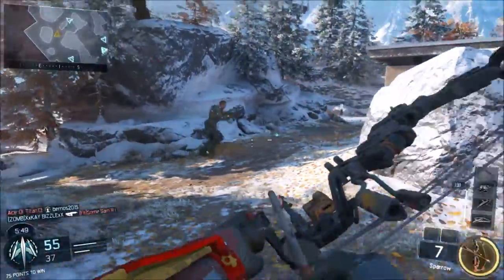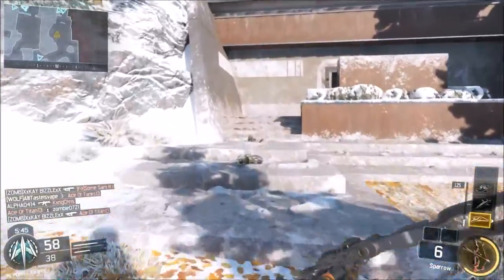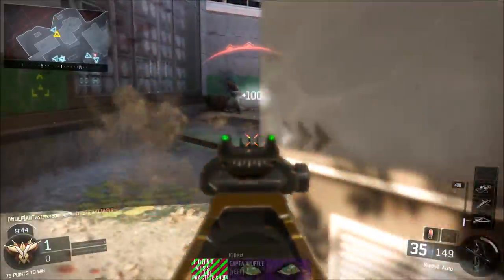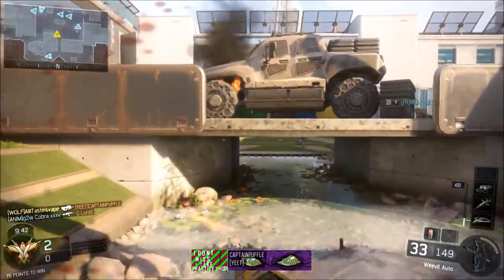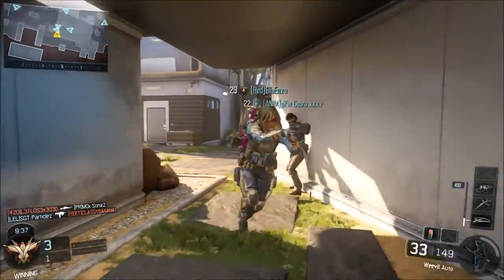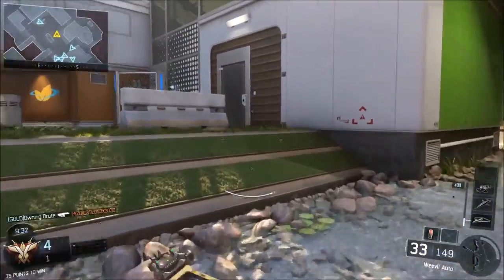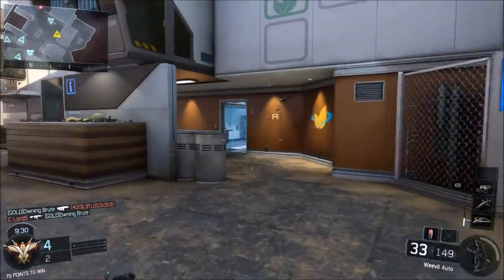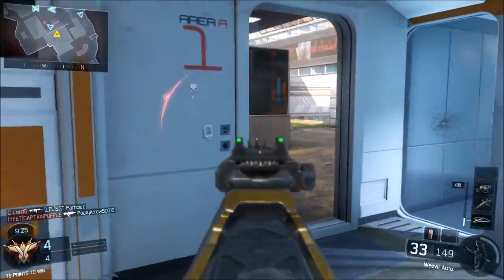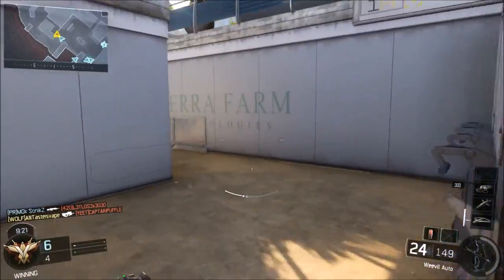Moving on, we have the regular grip. This is self-explanatory — with a high fire rate weapon, accuracy is so-so, so you want to make sure you're staying on target as much as possible. Don't overlook this attachment; it'll help you get those headshots for the gold camo and in general just keep you accurate. Trust me, this gun has a lot of vertical recoil without it, and even with it on, I noticed some, so definitely keep that on there.